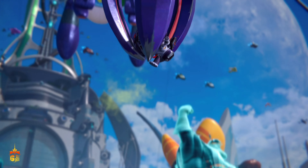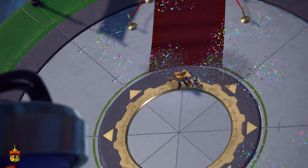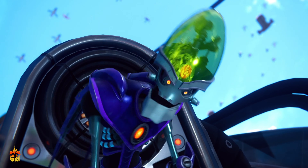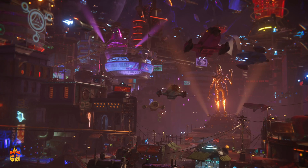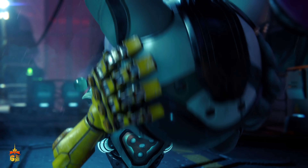Without getting into spoilers, the general story of Rift Apart begins with Dr. Nefarious, a long-time Ratchet and Clank villain, who steals the Dimensionator. After an encounter with our heroes, the Dimensionator is damaged beyond repair, causing the Dimension itself to fall apart. Ratchet and Clank are tasked with finding a way to save the Dimensionator. However, upon being pulled into a new dimension where Dr. Nefarious is now the Emperor, our heroes are split apart. The goal of our heroes is to find each other, save the Dimension, and get home.